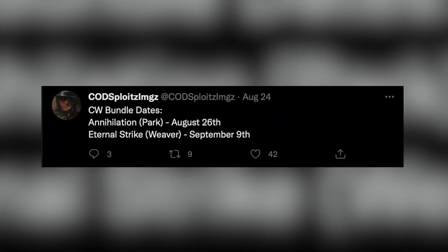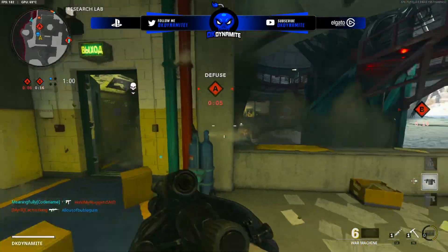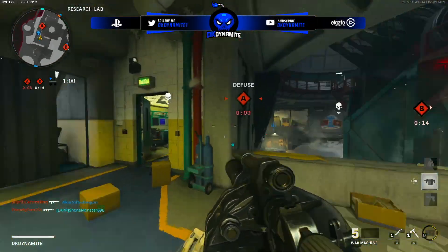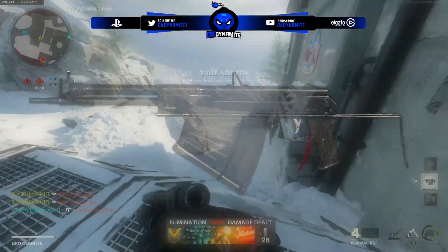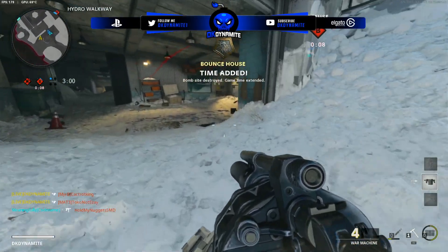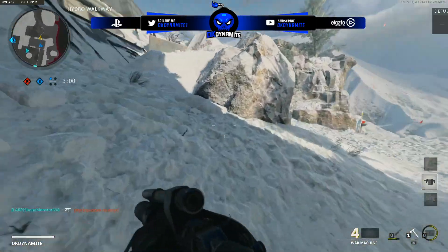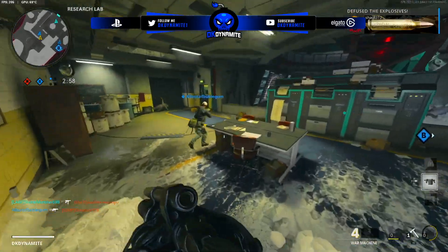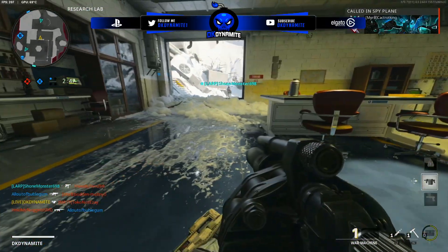There's only a hotfix for when a free unlockable weapon goes live by mistake — such as the CYAS a couple of months ago, where people unlocked it but got it taken away. We also have the release date of what could be the final pack coming to Cold War, which is September 9th. This is going to be the Eternal Strike Reactive pack featuring a really cool reactive blueprint for the UGR, the new SMG as part of Year Two, with a pretty zombies-focused bundle featuring Weaver as the face of it, which is very exciting.